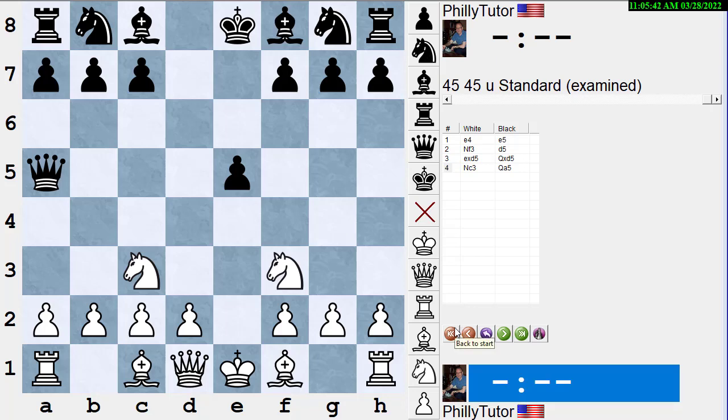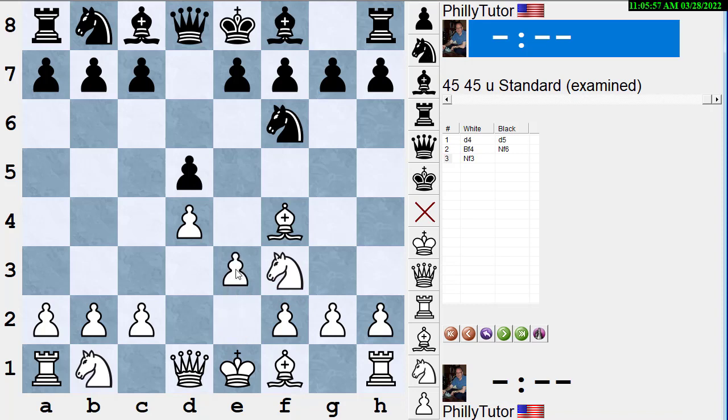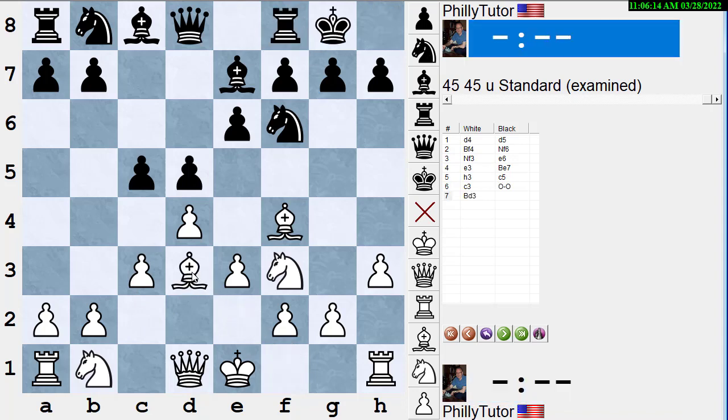Here's another example of not winning a tempo when AWLing. In a London opening — d4, d5, Bf4, Nf6, Nf3, e6, e3, Be7, h3, c5, c3, castles, Bd3 — some students play c4, saying they want to win a tempo. When I ask if they really think he won't move the bishop, they say 'No, but I want to win a tempo.' I ask how they're winning a tempo, and they say they're forcing the bishop to move again. Then I ask: how many times did you have to move the c-pawn to attack the bishop? Once.